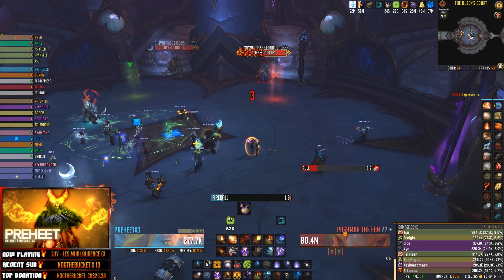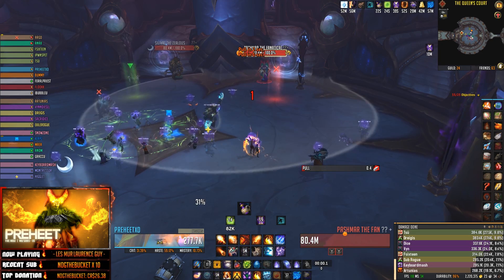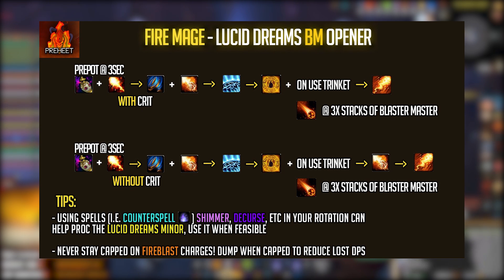Now let's cover the rotation and opener. As you can see on screen, I've created an infographic that's been circulating in the Discord. A quick note: the Unbridled Fury potion does net a higher DPS result than the intellect potion. You'd use the intellect potion when expecting a lot of adds for hectic add cleave fights — but Unbridled Fury definitely does more DPS overall. Regardless, the opener stays the same; it's just a matter of swapping your potion.